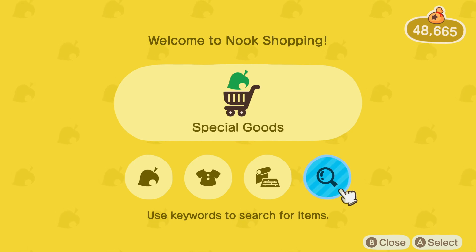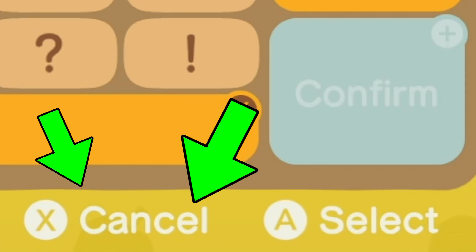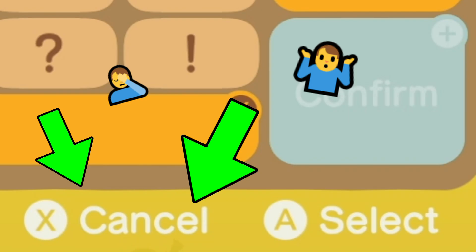I have been playing this game since it came out, and I've never known how to get out of the search menu without deleting the letters. And it was right there — it says at the bottom, it says cancel. And I just didn't look. I didn't bother looking.